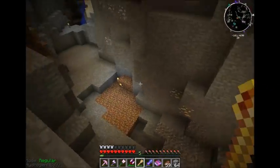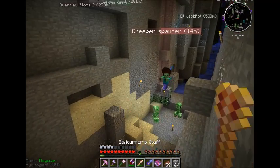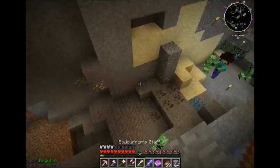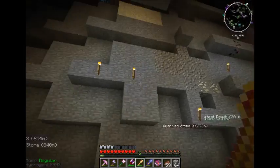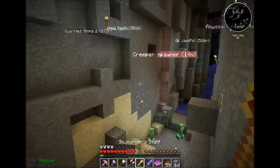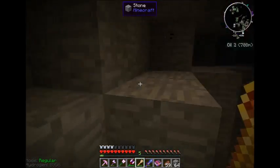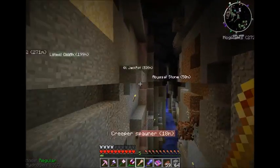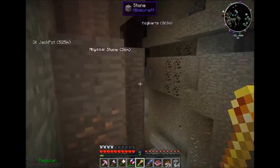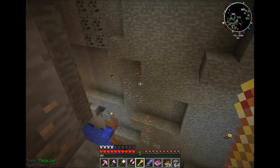I found something even better than what I was looking for — we got a creeper spawner! Now I just got to... I marked it. I'm going to have to come back; I've got to make one of those portable spawner things. So I've got to kill another wither. It's a good thing I was running the wither skeletons earlier — I think I've got four or five wither skulls. So we're going to go fight a wither.